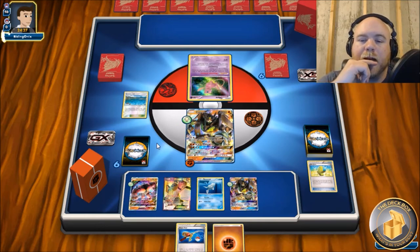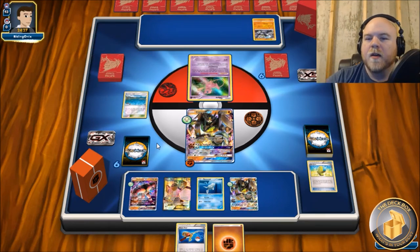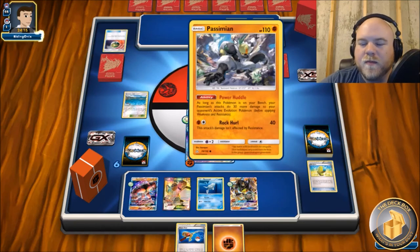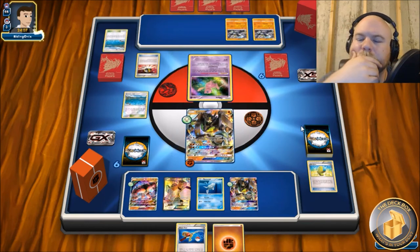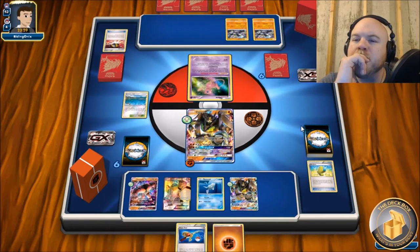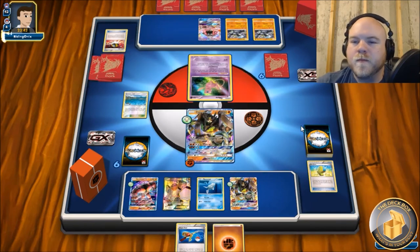We still don't know what he's playing - didn't see the type before we got started, so at this point it could be anything. Passimian Mew - oh my gosh, this deck! This is still a thing! This is going to be fun. My GX attack is basically useless here - I mean, it'll knock one out but it won't prevent any damage.